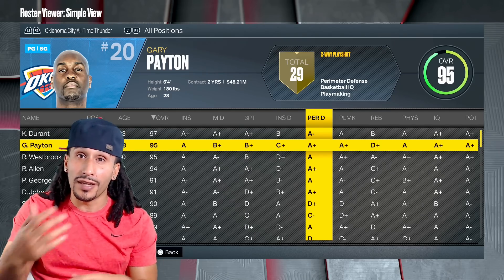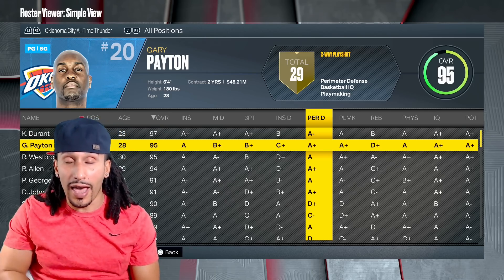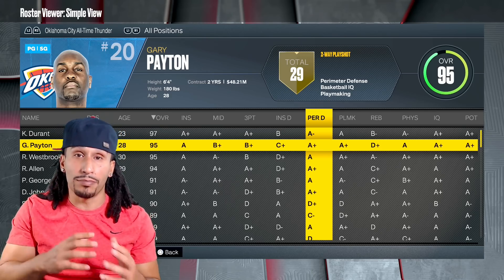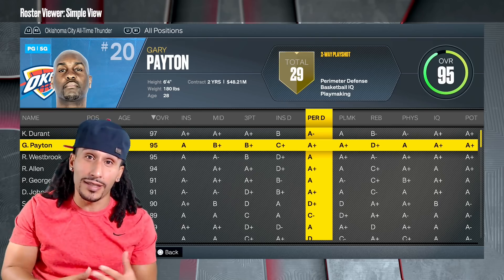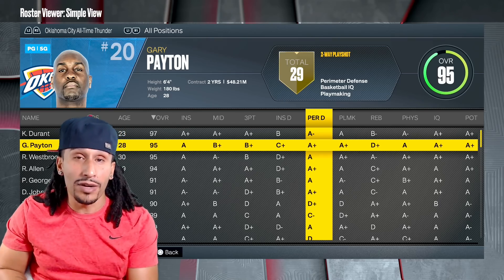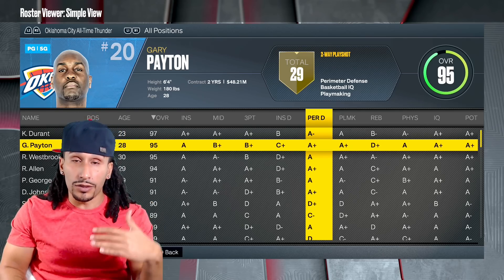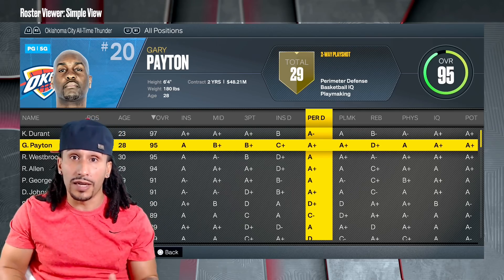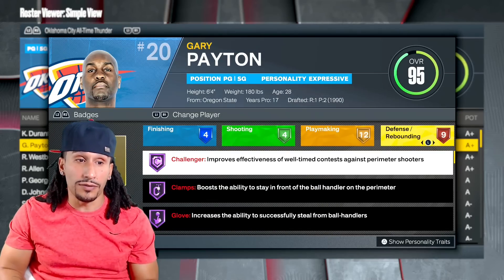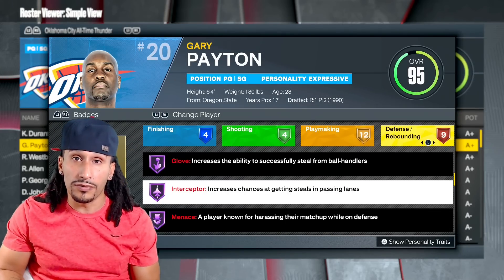Maybe 2K just didn't allocate the badges accordingly — maybe they just don't even focus too much on allocating defensive badges properly as far as the rosters are concerned. So we went back in time and pulled up Gary Payton. The reason why I did this is because I wanted to see if 2K understood perimeter defense. Gary Payton, a well-known all-time defender — we pull up his badges, go on over to defense, and instantly we see Interceptor at Hall of Fame.